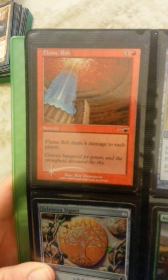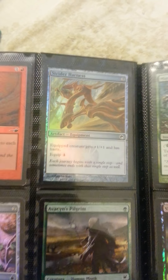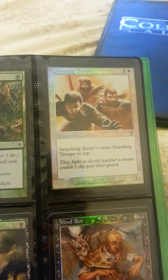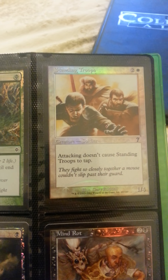Foil 10th edition Street Hooligan. Foil Goblin Bushwhacker. Foil Flame Rift — has a little bit of wear on the sides and edges. And I just added some random 7th edition cards that are foil.